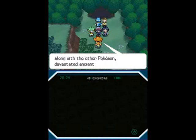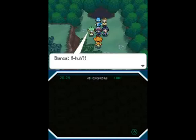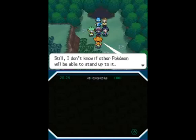Zekrom is an Electric type, as noted there, which is going to become important much, much later. N apparently is going to let us awaken the other dragon and pit the two of them together. Yes, they're all banned in competitive battling, so we don't need to worry about that. I wouldn't be so sure, but again, we'll find out about that much, much later.